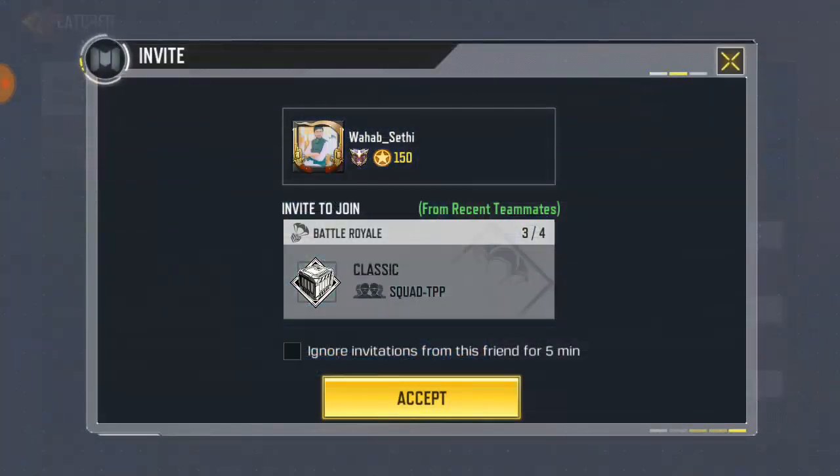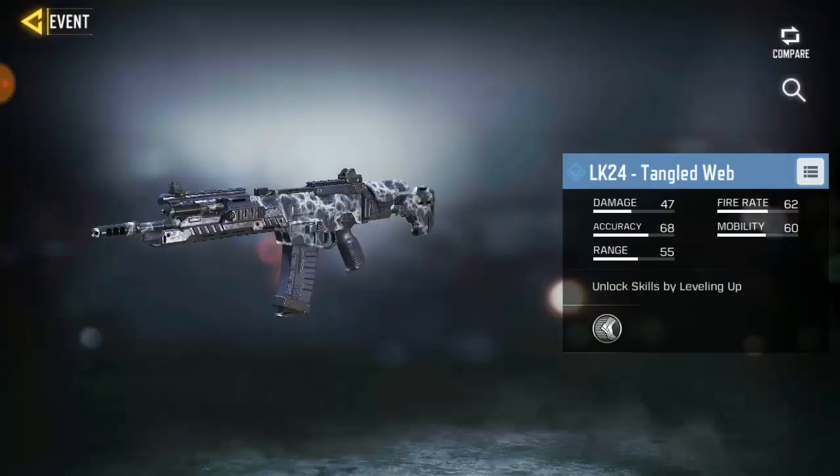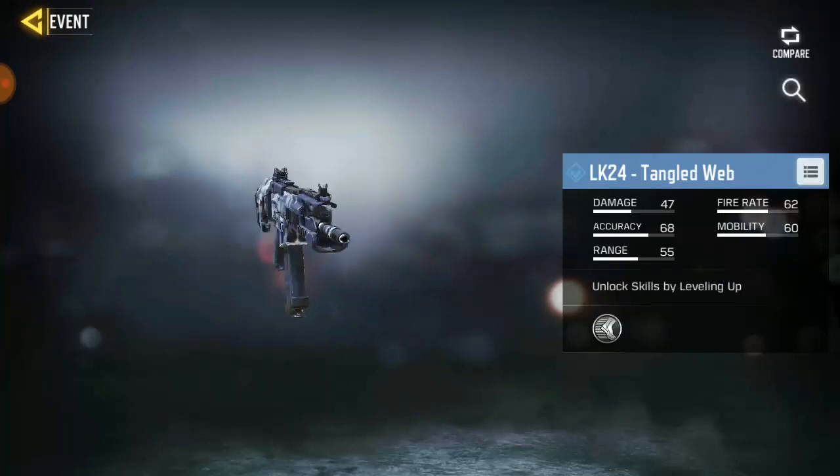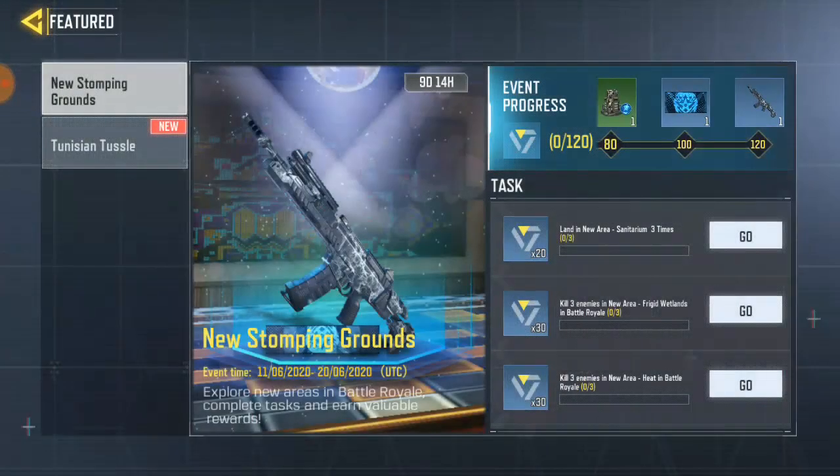So that is it for the free skins. Also, they got this free L82 skin. Guys, check out this game mode. So all you have to do, you have to complete each and every task we have over here, which is landing area — this is for BR. Bacteria, Bacteria.